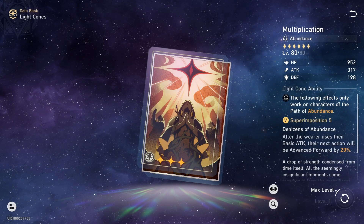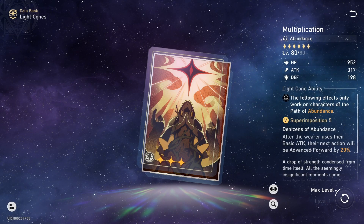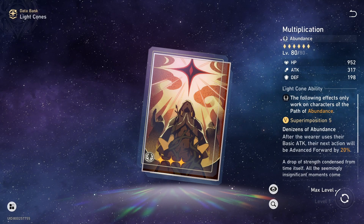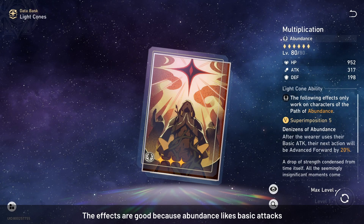The rotation of abundance characters is simple. You want to basic attack as many times as possible to generate energy for your ult while giving skill points to your Bronya, your Asta, or any other DPS characters that you're using. As you are using basic attacks most of the time, we can abuse the mechanics of Multiplication.